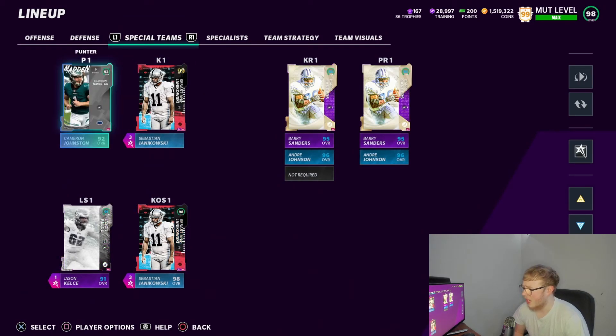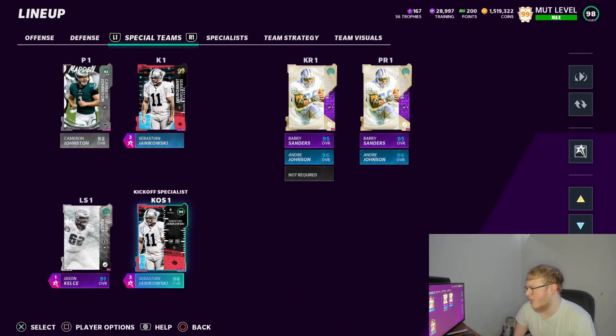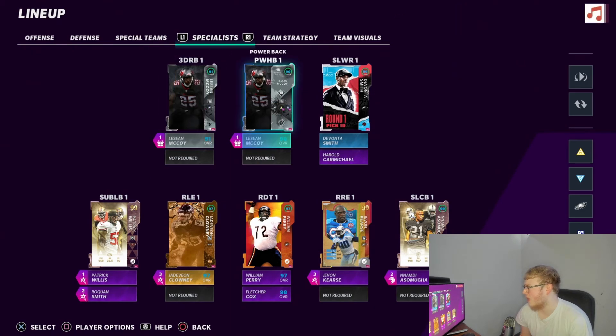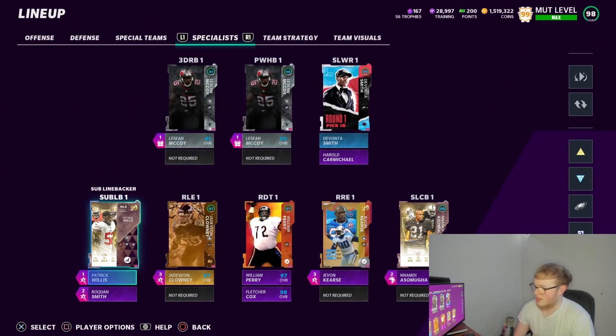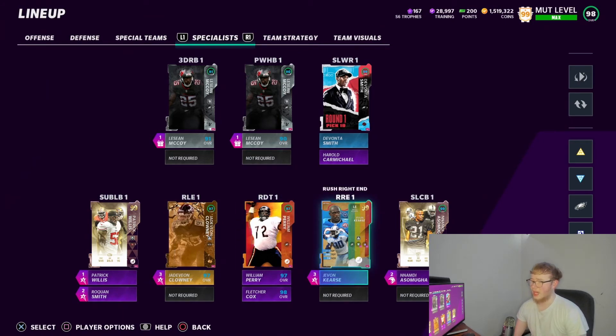Special teams: I got Cameron Johnston as my punter — I don't think he's an Eagle anymore. Sea Bass — Sebastian Janikowski — you gotta have him, best kicker in the game, 99 kick power. Long snapper is Jason Kelsey. Kick returner I had Barry Sanders out there — little man Barry, even though he fumbles that ball. Third down power back is Shady of course — he's getting the ball every single down.